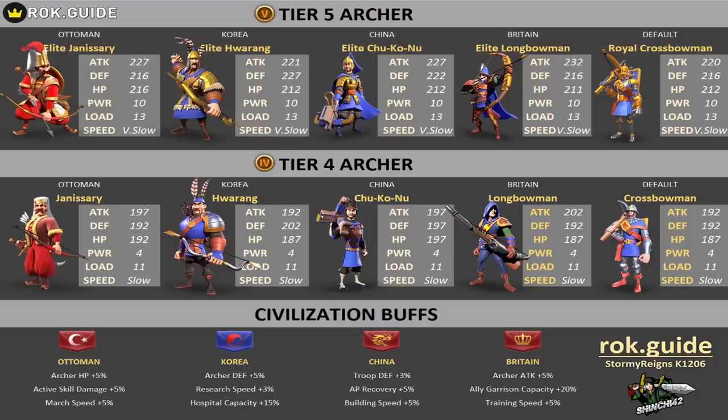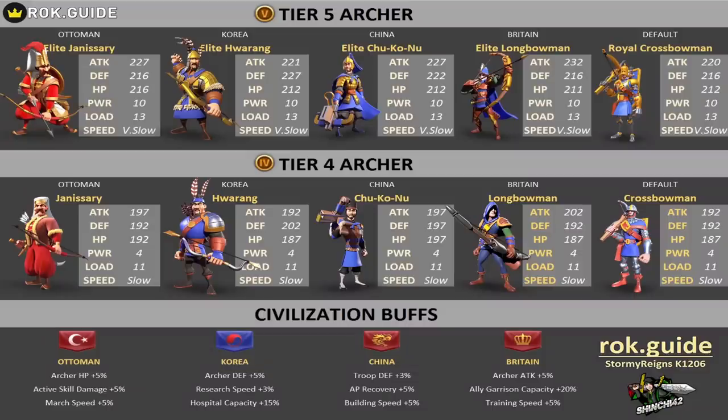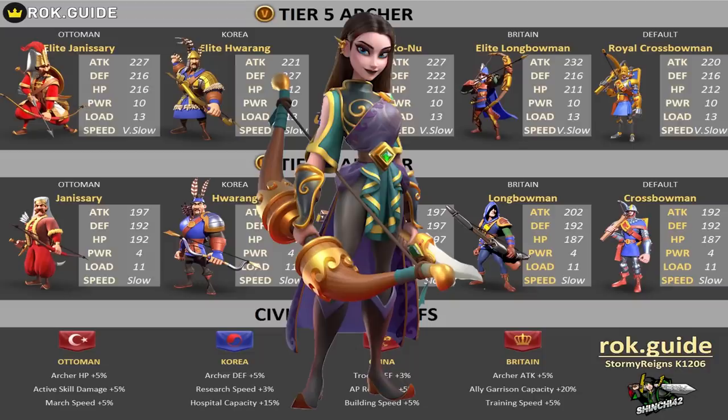The big difference between these two is that bowmans are high damage. Yanisaris are going to have higher health, meaning their longevity is higher. We should also take a look at the huarongs and the chukonu. The huarongs are very high in defense — if you're looking at the stats, that's what they are good at. So if you're playing more of a defensive game, let's say you are playing with Artemisia, this may benefit you because you are playing into the defensive role.